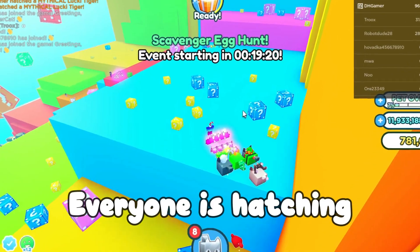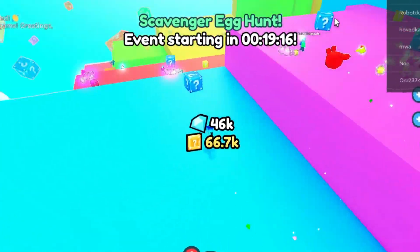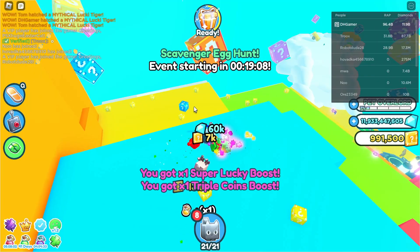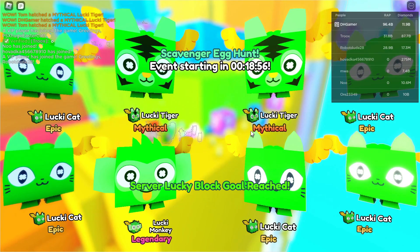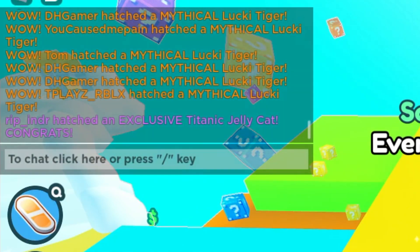Everyone is hatching titanics! The new lucky block update is out. Every single time you break a lucky block, it gives you lucky block coins. There are certain types of lucky blocks that increase this gold. You need 10,000 points and then that happens. Normally it's on the ground though. Someone just hatched another titanic!